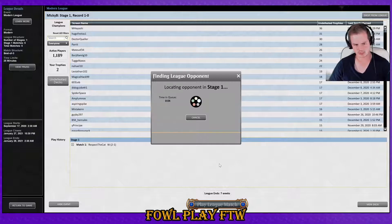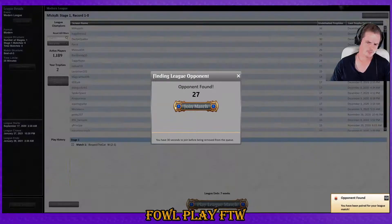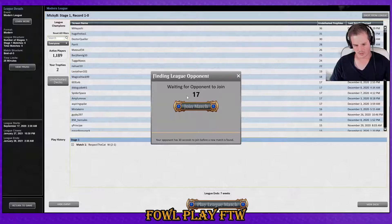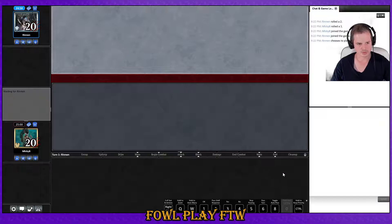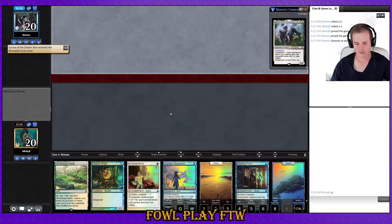I'm not sure if they knew we had the Path there — that was a bit odd. We're not guaranteed flying either — they could block with the Stoneforge Mystic via Batterskull and then play a Sword, equip it, and have a pro-green Batterskull with vigilance and all of that. Maybe they didn't have Sword of Feast and Famine in hand. We lost the die roll here so we're on the draw. Hand is good, we're gonna keep.